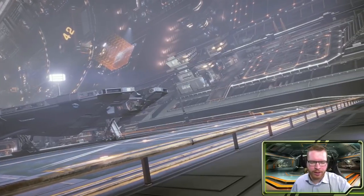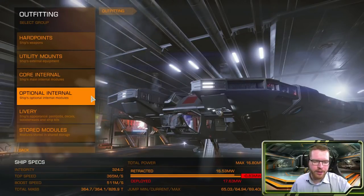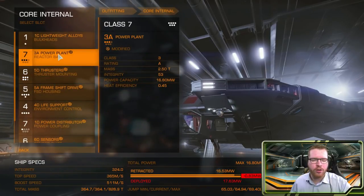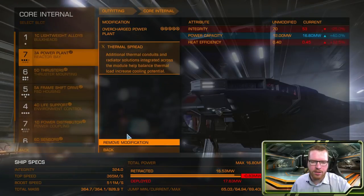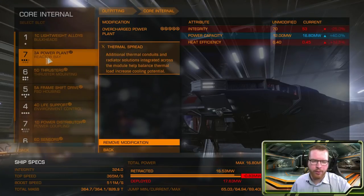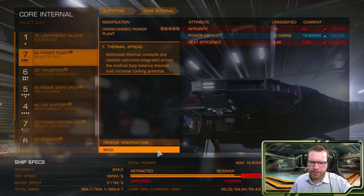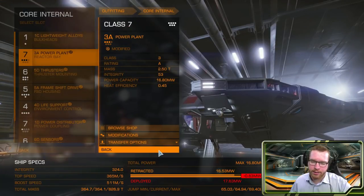Let's dive right into the build. First of all, we're going to have a look at the core modules — this is probably the most straightforward place. We're going with a 3A power plant engineered with overcharged and thermal spread. A-rated because we want that heat efficiency, which is also why we're going with thermal spread. You can go stripped down if you want to, but heat efficiency is definitely something you want. With overcharged, we're actually a little bit overpowered, but that's not too bad on an exploration ship. This gives us significant power to make the ship work and it's nice and light.